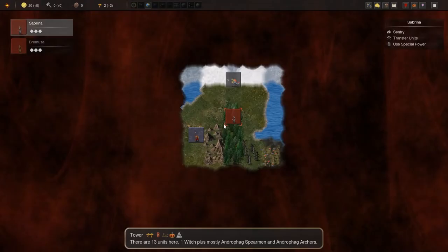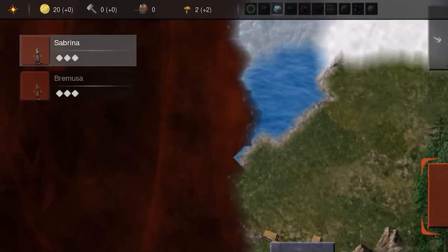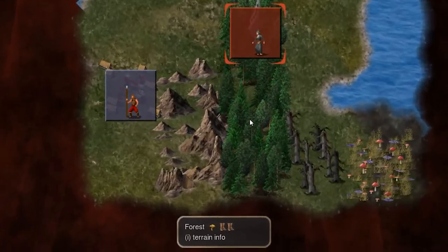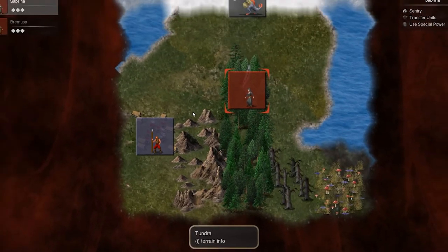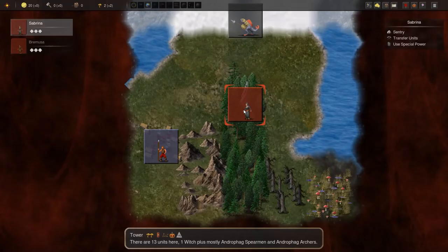When the world map loads, you will see your units on your Citadel tile, which is your main base. To the top left, you can see all commanders that are on that tile. Each has three action points per turn for moving or performing certain actions. As you hover over tiles, some info is shown at the bottom of the screen, which gives the name of the tile and also displays things like extra movement cost or resource production. You can also press I to see more detail about a tile.